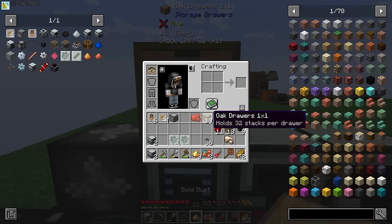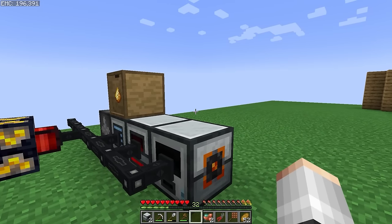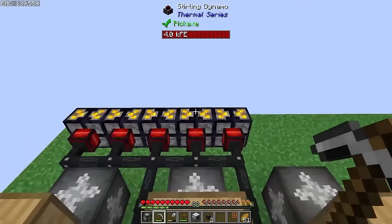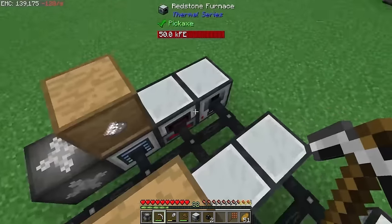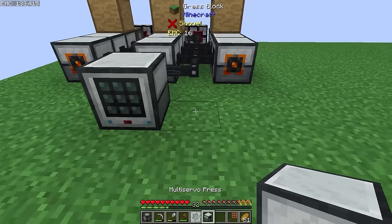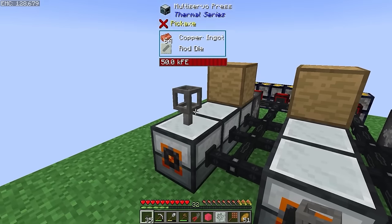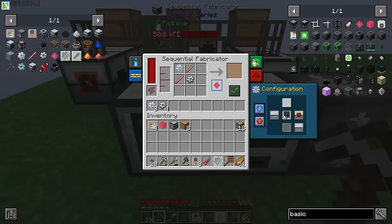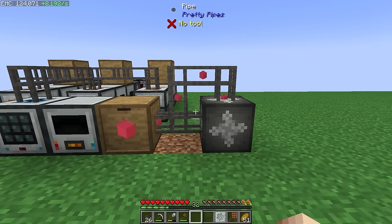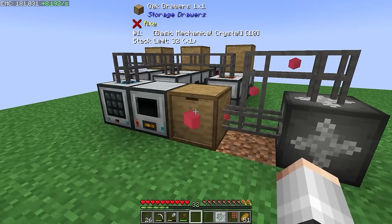To deal with the dust from pulverizing, we're going to use a storage drawer filtered to gold dust. We just need to duplicate this setup for our iron and aluminum gears. With five sterling dynamos, we're still doing it manually but soon we're going to need to automate coal going into them. All of our items need to end up in our fabricator — we can teach it how to make the tier 1 essence, that then goes into a multi-servo press to get squished, and our crystal gets sent into an EMC link. After a little bit of tinkering, we are now exporting our crystals into our link. We have already automated tier 1!